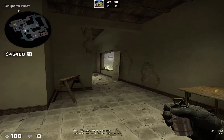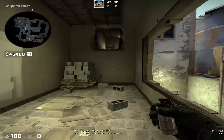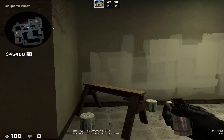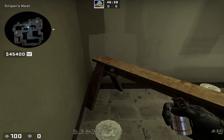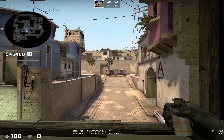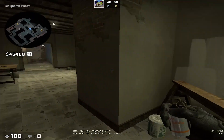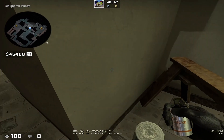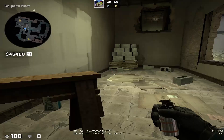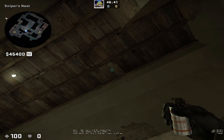I'm gonna teach you how to do an insane one-way smoke in Sniper's Nest Mirage. With this lineup you can utilize two positions, so with the same smoke you can basically use it in two different angles. The first thing you do is get stuck here between this wall and this wooden thing, crouch, hold your crouch, and then basically aim at the middle of these two wooden boards.